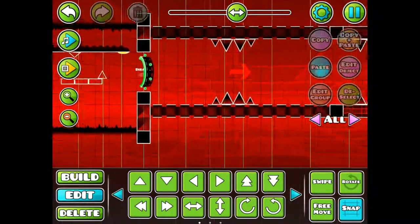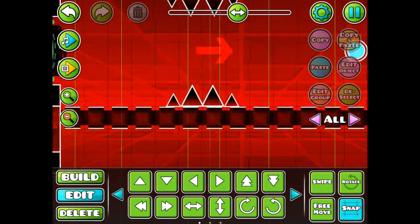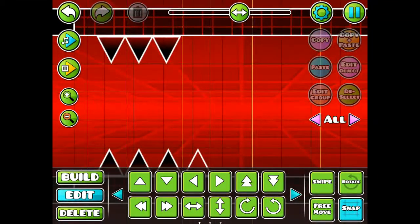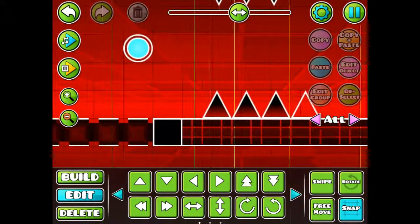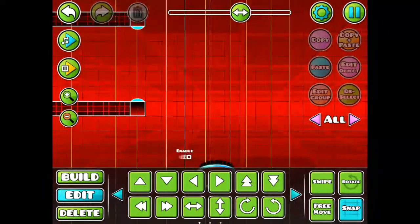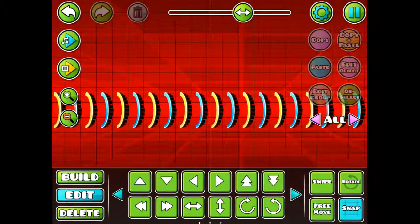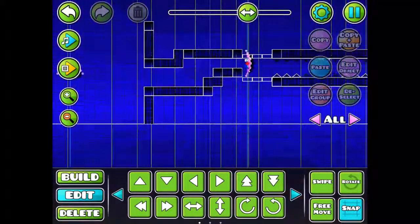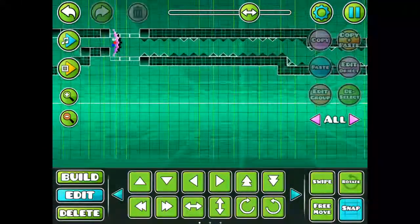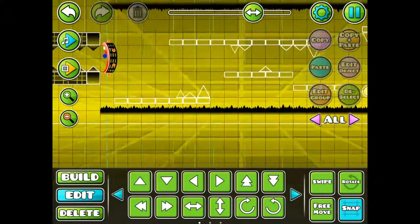Then you have to jump over this part right here as a regular cube. Then you have to hit this and jump over those, and if you don't hit that, then you die basically. Then you flip down here and go through here, keep going down, and then you're a ship and have to go through this. Then you shrink down right there, and then you have to go through all these spikes that will eventually turn invisible without dying, then turn into a ball to do this stuff.